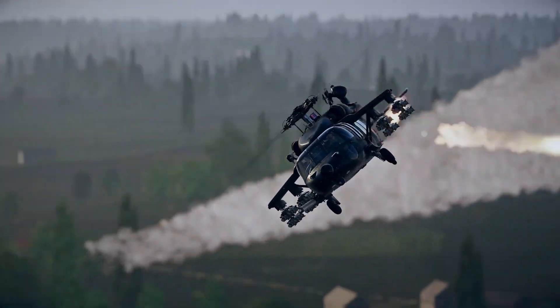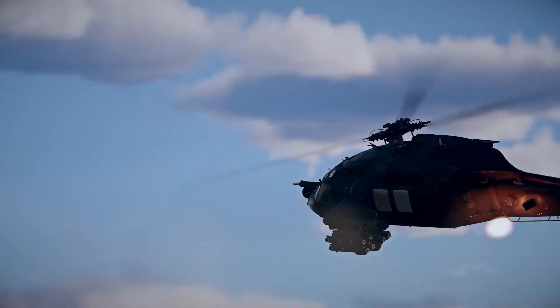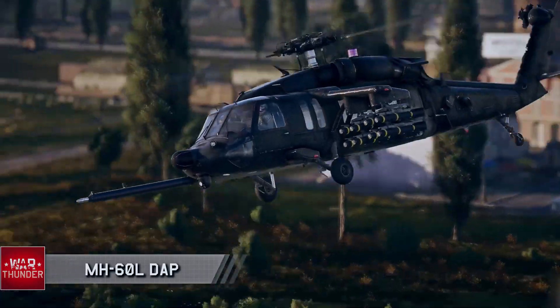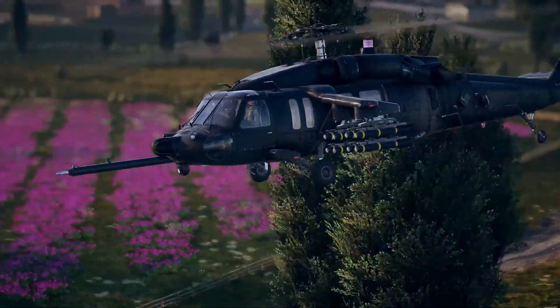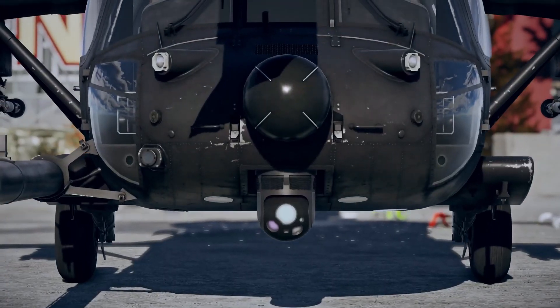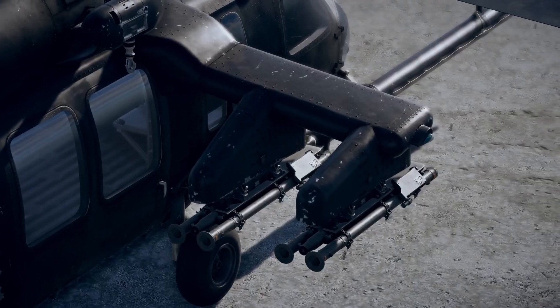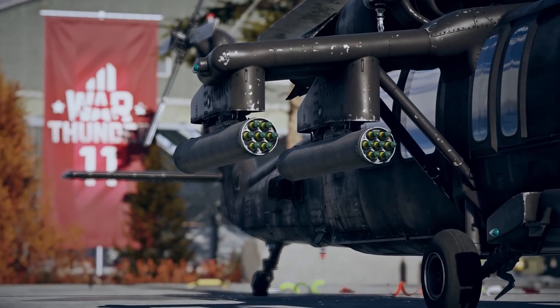The next new aircraft is a legendary Black Hawk helicopter, or to be precise, its strike version: the MH-60L DAP. Unlike the transport versions, this one has a targeting complex and can carry machine guns, rockets, air-to-air, and air-to-surface missiles.